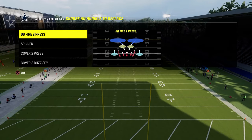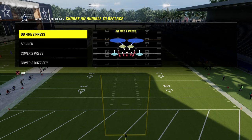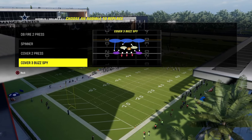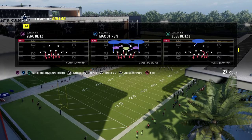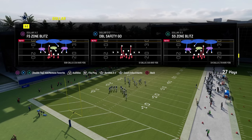For audibles, the main thing is to have DB fire to press in your audibles as a situational blitz change-up call. We're actually in multiple and we do have the cover two press — you can do this out of multiple, you just need dollar basically. Most importantly, our base defense is this free safety zone blitz. It's the best defense in the game for a reason.